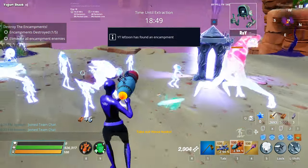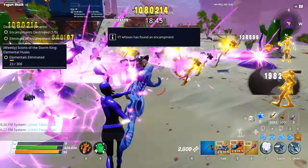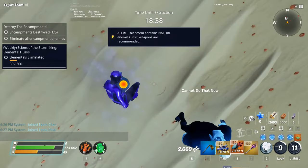Fight the Storm: find the Atlas, place it down, build defenses around it, and use blue glow to activate it. Blue glow is found anywhere around the map in any zone. Then defend the Atlas until the timer runs out to complete the mission.